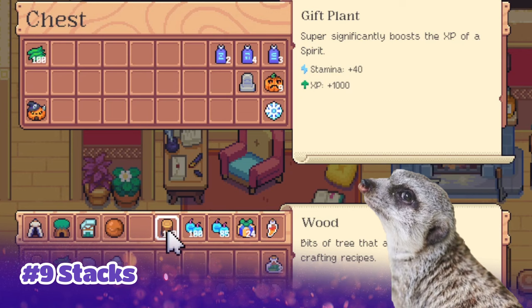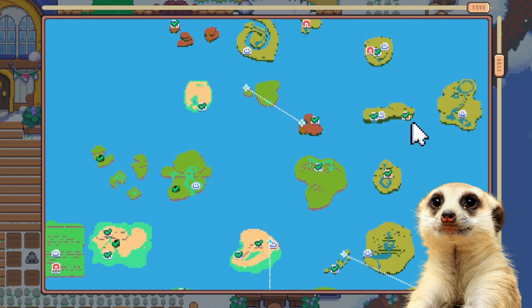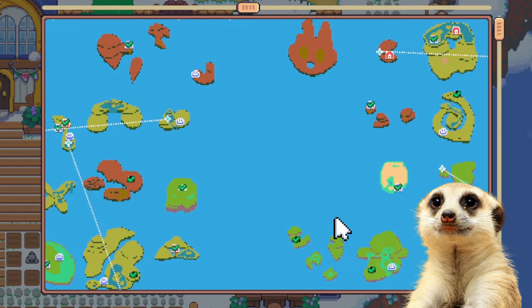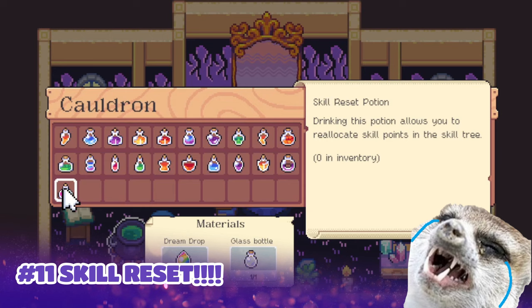Number nine: we can also move stacks in a single click now — no more long press or dragging. Number ten: higher level earth, water, and poison spirits will now appear as the islands have been rearranged, and some earth, water, and poison islands are available at the edge of the map.